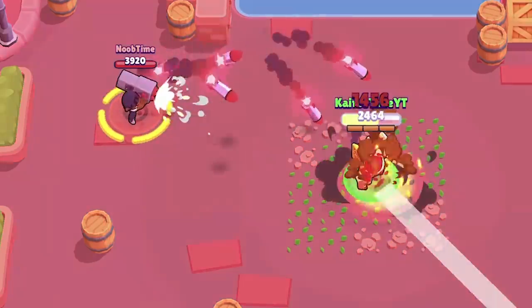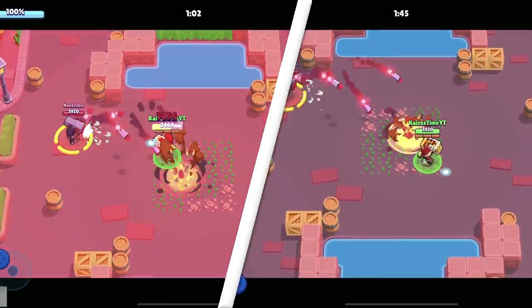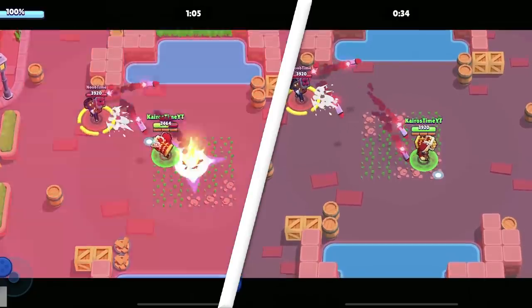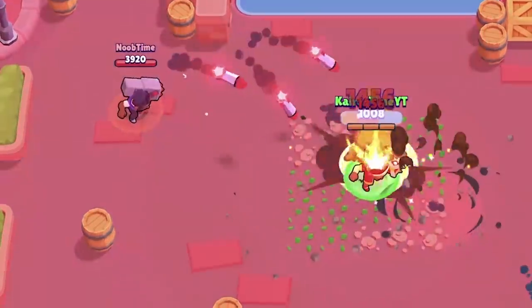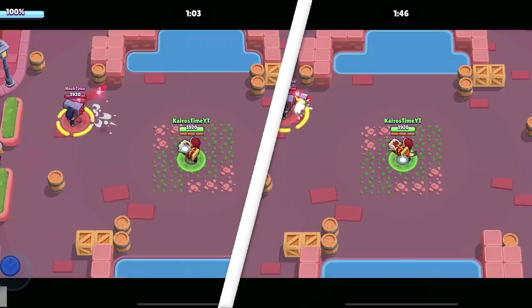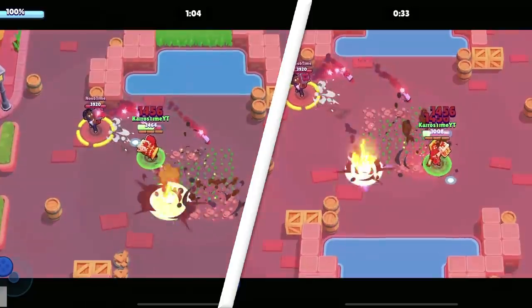When facing an enemy Brock, pay close attention to the very first rocket they fire to determine if you are true blue or true red. If you're true blue and a Brock fires directly on top of you, consider escaping in the lower right-hand direction. If you're true red, escape in the upper left-hand direction. The easiest way to do this without memorizing sides is to pay attention to where the last rocket is fired. If it lands closer to your spawn location, try escaping toward the lower right. If it lands closer to the enemy spawn, escape to the upper left.